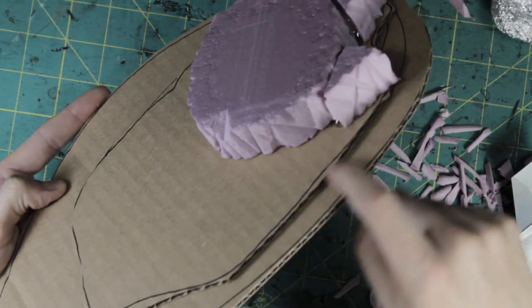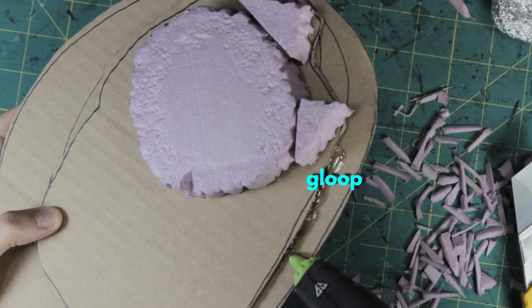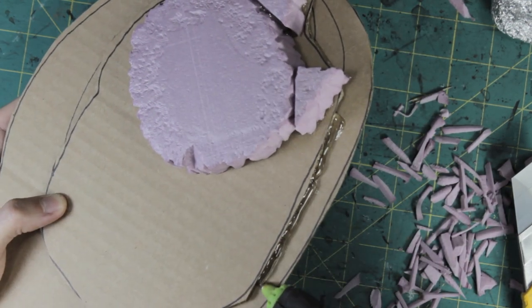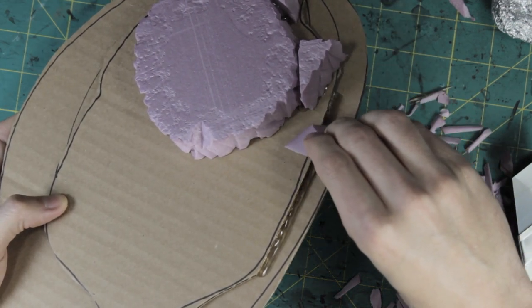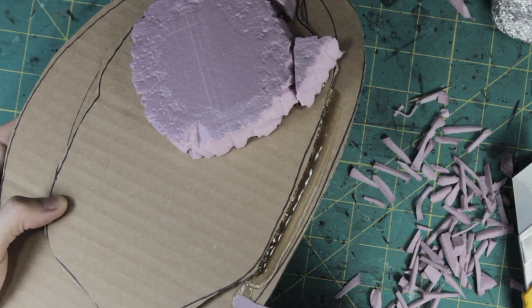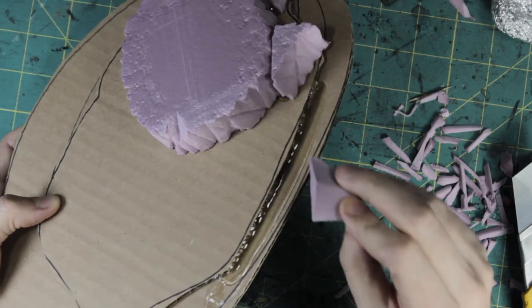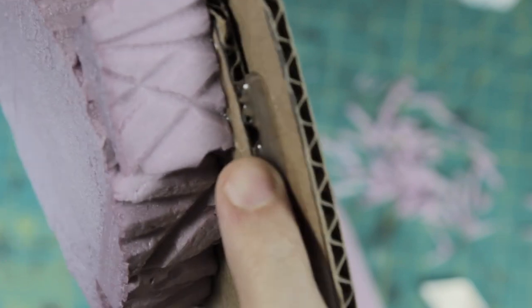I didn't worry too much about glue glooping out — dressing this up with rocks and flocking later will hide any mess. I wanted to try a bit of an experiment in creating the transition between the two levels. I glued a bunch of hot glue along the seam and smoothed it out using a scrap of foam. This both saves my fingers from getting burned and allows me to move lots of hot glue around quickly. The idea is to form a slope for a smooth transition and also to hide the visible cardboard edge.